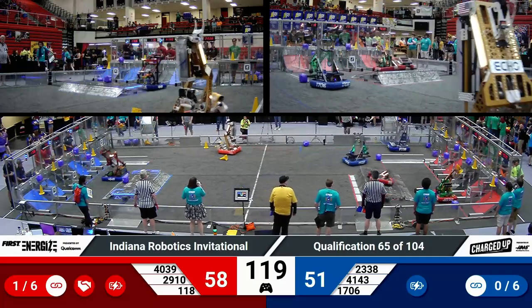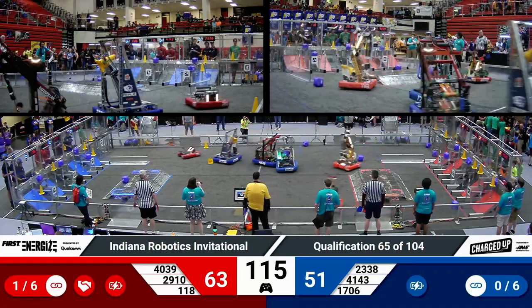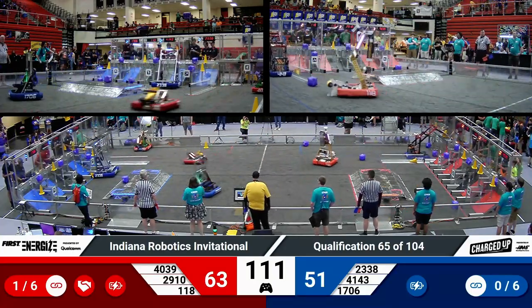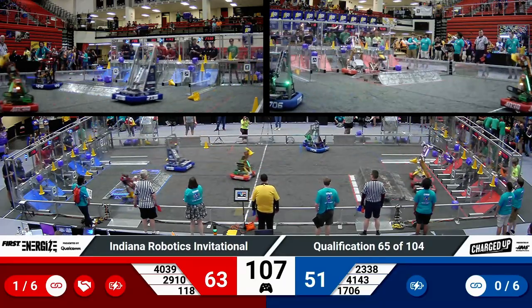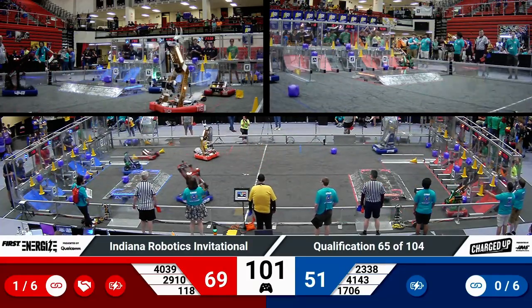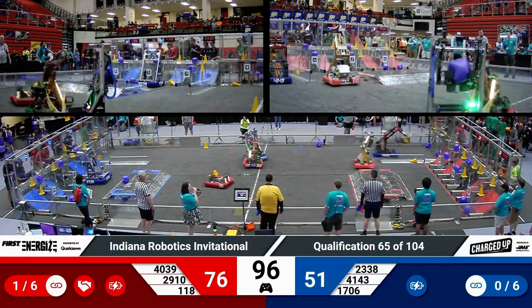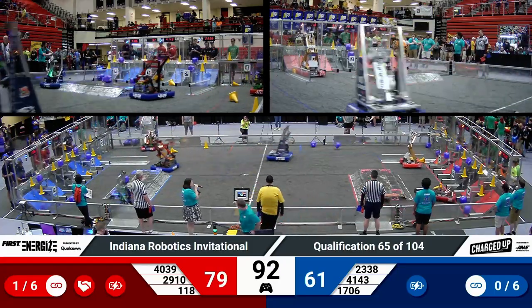Ratchet Rockers for the Blue Alliance just quickly dropped off a cube. They pick up another from just barely inside their loading zone. They're going to bring it back to their community, and instead of trying to place it accurately, they just launch it toward their grid. That's going to be easy work for one of their Alliance members, or they can always revisit it later. Moving those game pieces into the communities can allow teams to assemble their links very quickly and turn the tide in our scores very effectively.